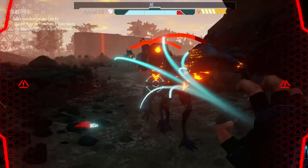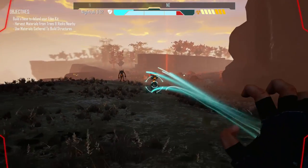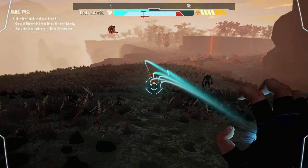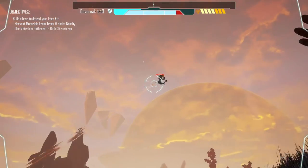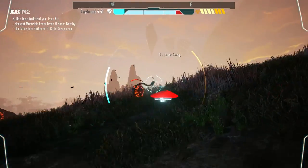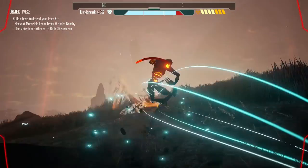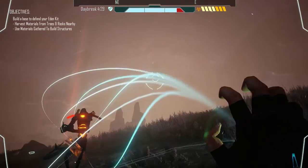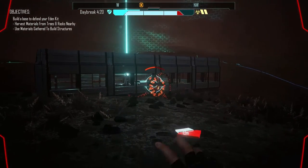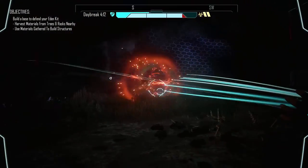How are you getting close to me so fast? We got those stupid things coming in — what are those? No, no, no — things behind me! Stay away, stay away! I'm going in — radiation is bad, health is decent. You guys are crazy, man.